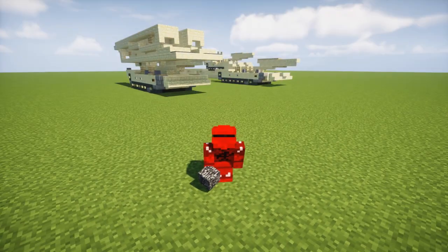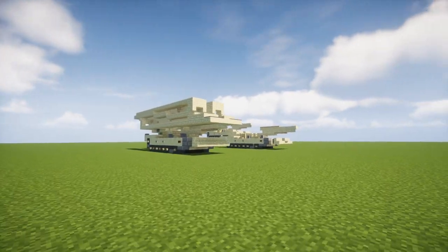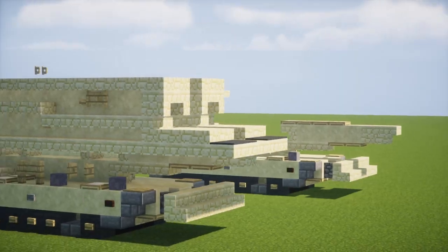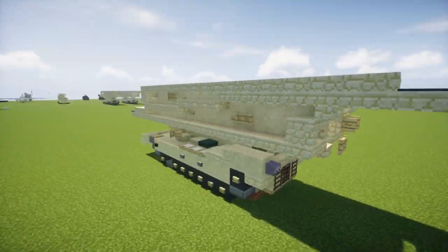Hey, how's it going guys? It's Crafty Fox of Minecraft Military Force and today we're going to be building the M-104 Wolverine Heavy Assault Bridge. This design is by Ineasyleaf — you may have remembered it from our making the entire U.S. Army of Minecraft video.